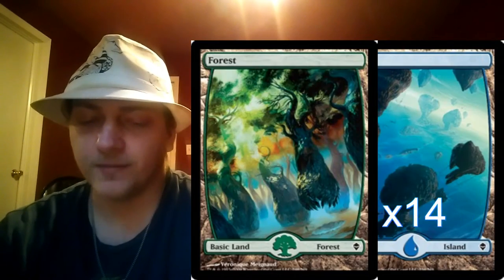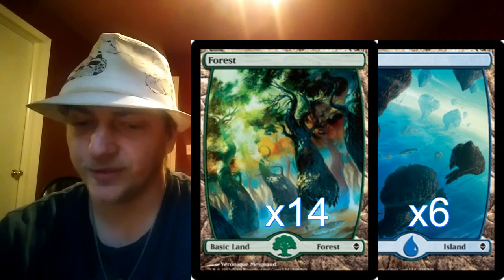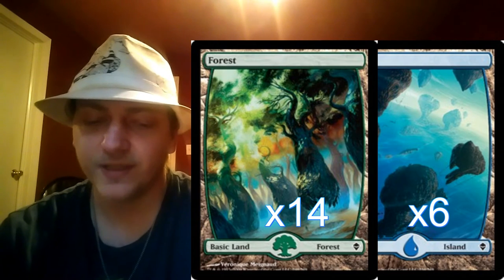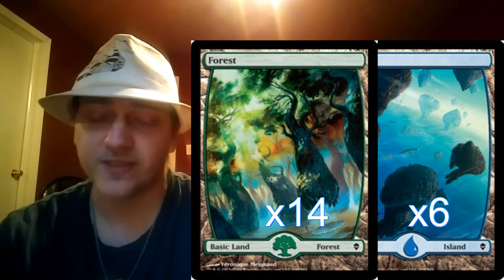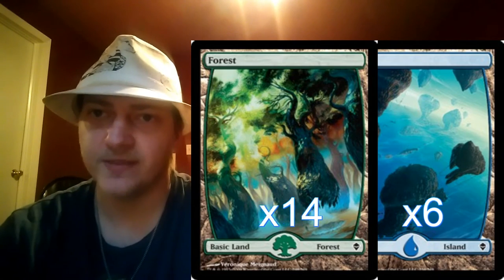Let's talk about the land base. We're running fourteen Forests and six Islands, because we've got a couple more blue spells — we want to make sure we've got the blue mana for Blighted Agent, Steady Progress, and occasionally Gitaxian Probe when you don't want to pay the two life. We're not running any duals or fetches, and that was to save on the budget. That's one of the main areas for improvement — dual lands and fetch lands to thin your deck.